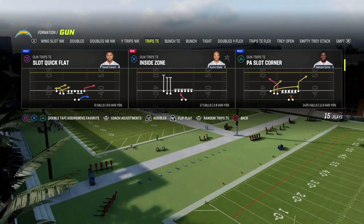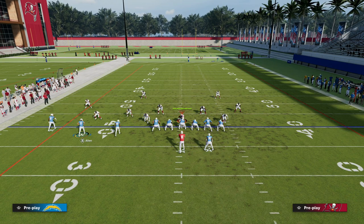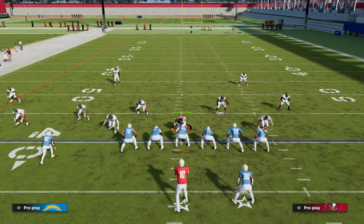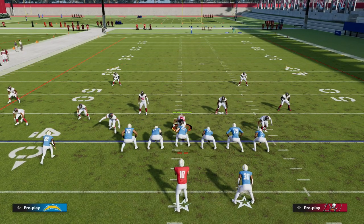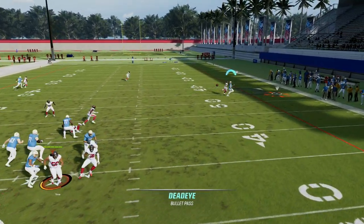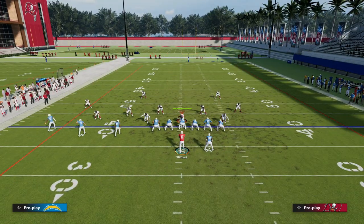So the play is P Slot Corner — I know, big shock — but I want to show you something with this that is really, really good. Just to be clear, it's not just against man coverage. This will literally transform your offense in a lot of ways. Because of the way this route works — looking at this route to Keenan Allen — it's basically like a slot apprentice post, but it's a little sharper, kind of like a more pat-sale type of post. So I can pass lead him to the outside and he's open against man. I can pass lead him to the outside really easily.